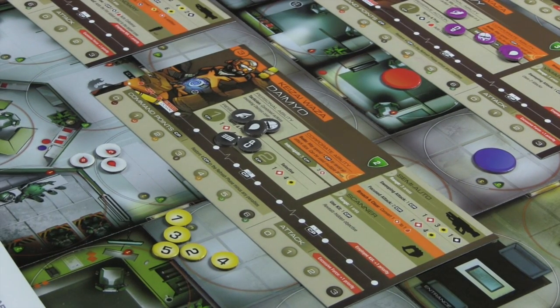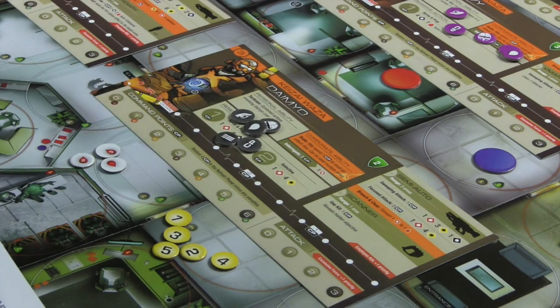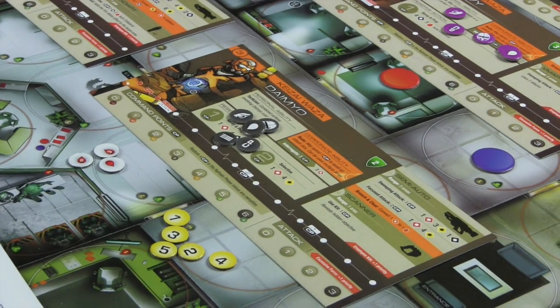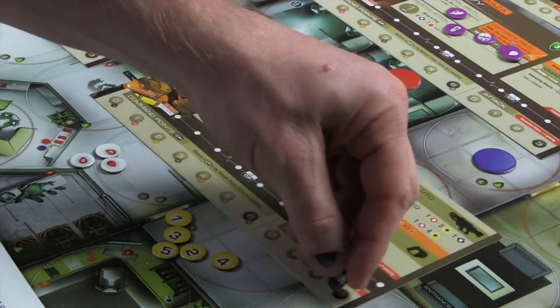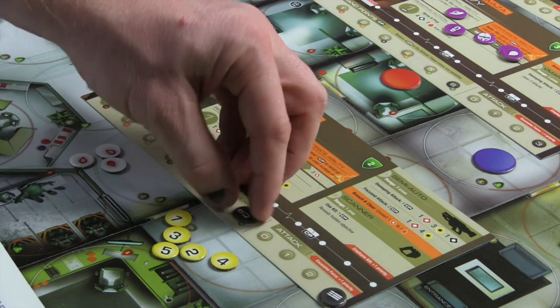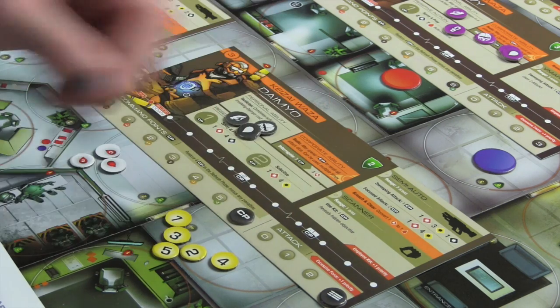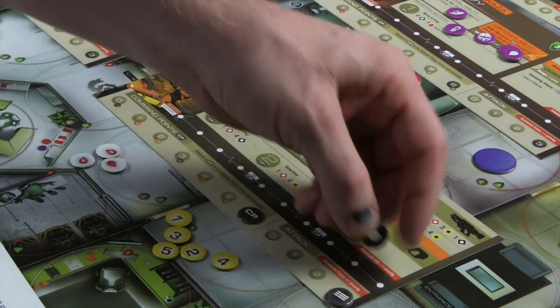Step two is setting up the player board. Each player receives a merc miniature and the matching player board - the miniature matches the image on the board. Each player receives five counters in the color of their choice. Place a counter on the dark circle on the command point track and the attack track, and place a counter on the blood track as shown on page three.